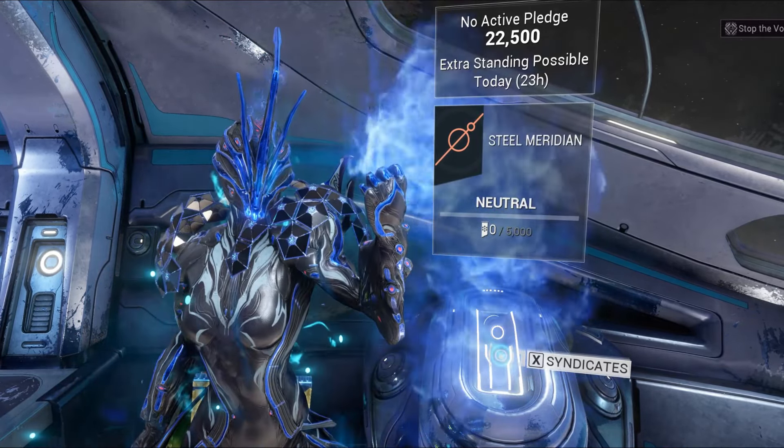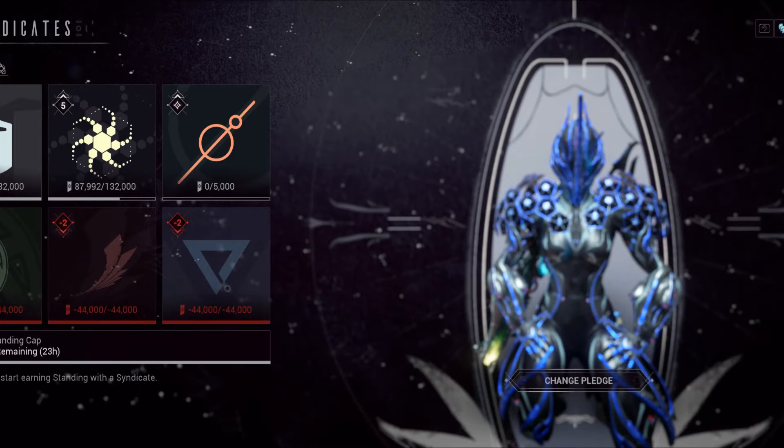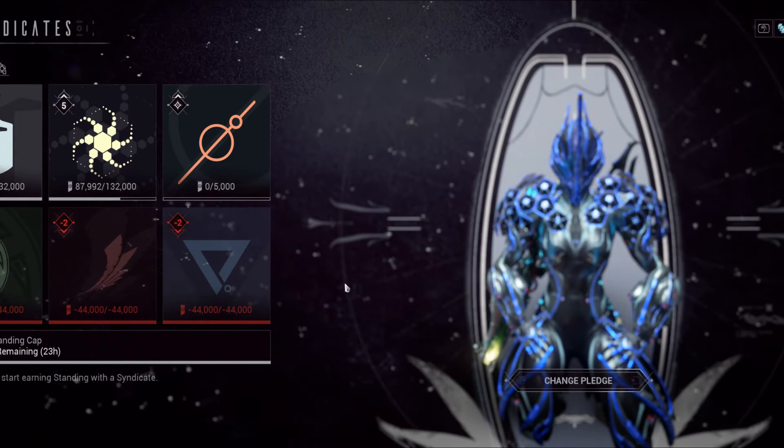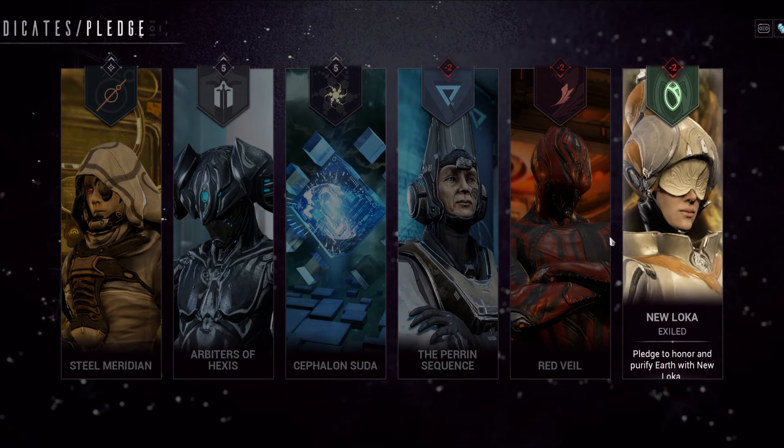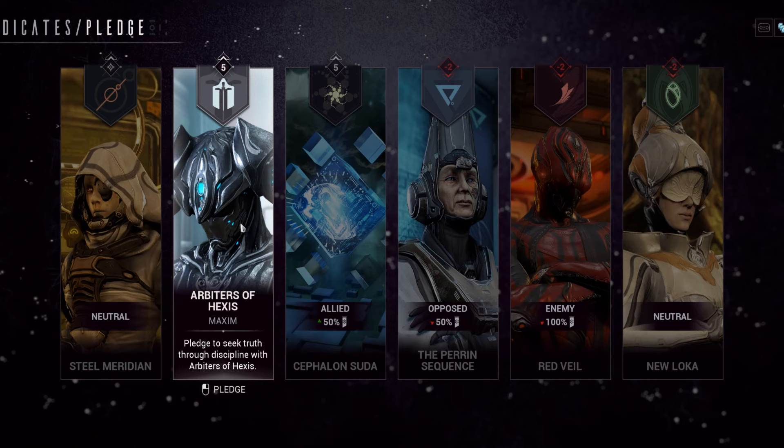Go to the console and press X, or whatever it is if you're playing on console, as there's going to be cross-platform soon. And now you can go here to change pledge and it will show you all of the different allegiances you could be in in the Syndicates. You just have to click on whichever one it is — so for me it's left click — and say I want to pledge to this Syndicate.